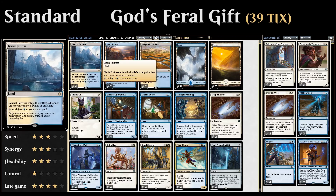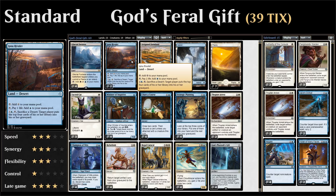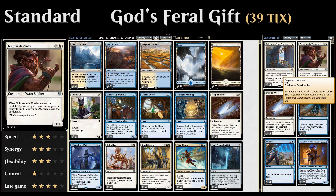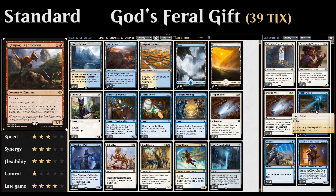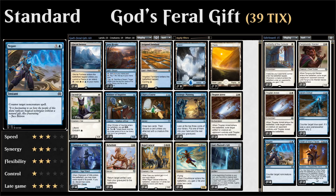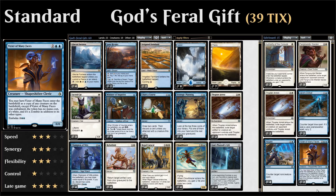The mana base is straightforward: four Glacial Fortress, two Irrigated Farmland that we can cycle, eight Islands, seven Plains, and two Ipnu Rivulet which we can use to mill ourselves if needed. The sideboard includes two Authority of the Consuls against mono-red, three Fairgrounds Warden as part of a transformational plan, two more Thopter Arrests for problematic creatures like Rampaging Ferocidon, two Jace's Defeat for blue decks, four Negate, and two Vizier of Many Faces against grindy matchups like energy.